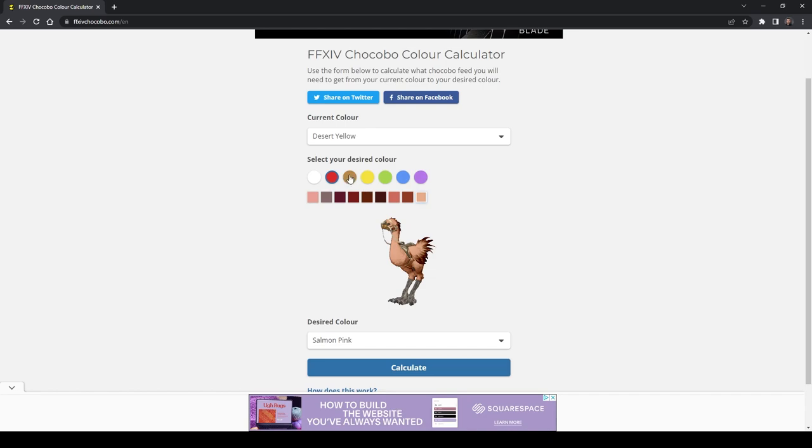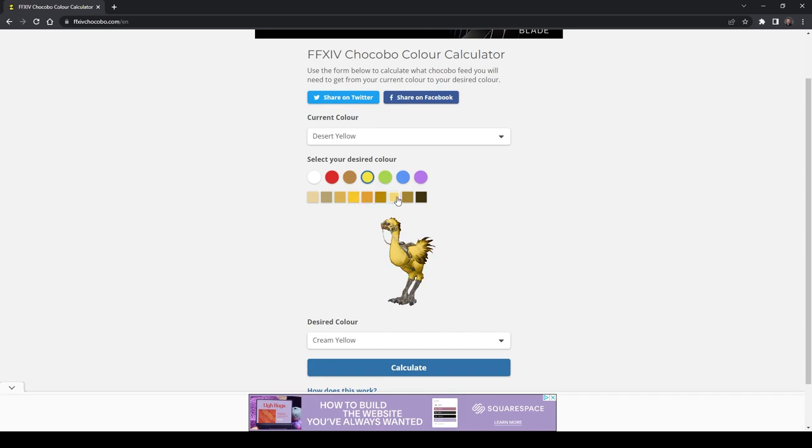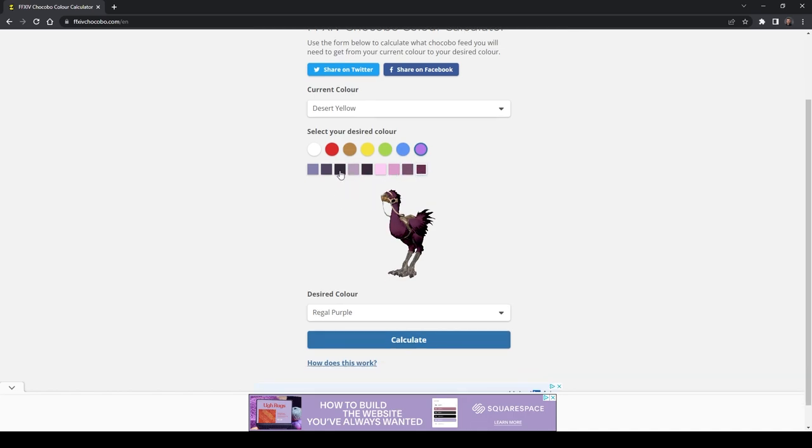The main thing to understand is that this is based off your chocobo being the desert yellow color, and you can reset your chocobo color at any time by feeding it a Han lemon. You can also change the current color option as well, but I have not done that, so I can't say if there's any variability there. I would just reset to yellow to make sure you're getting the exact color values that you need.